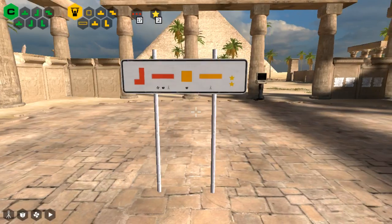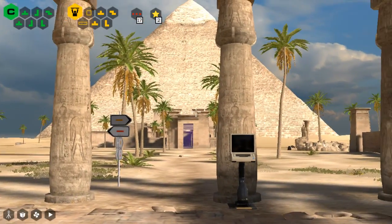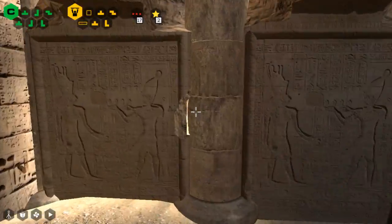Hey guys, I'm LB. We are continuing with the Talos Principle. We already know where one of these stars is — it's over there — but we need an object to place on a button to activate a fan to launch ourselves at it. So let's get started with these puzzles.